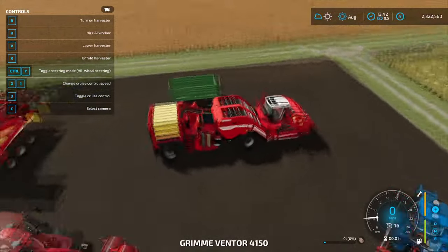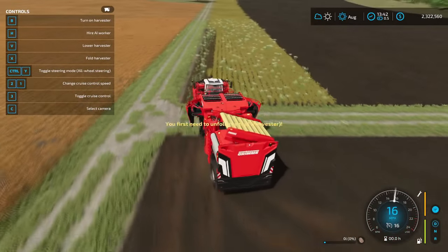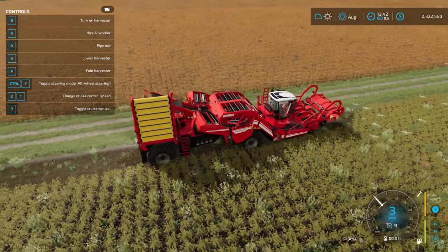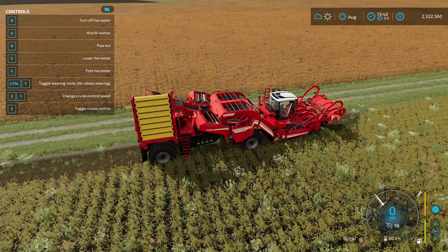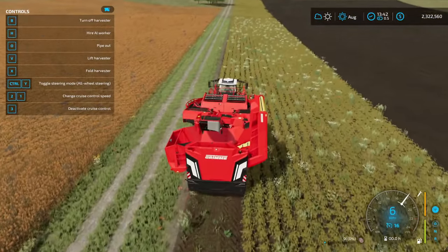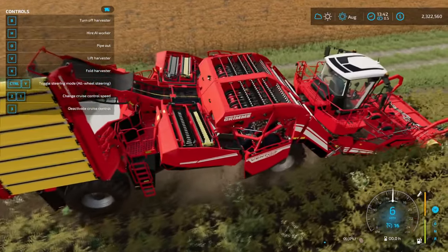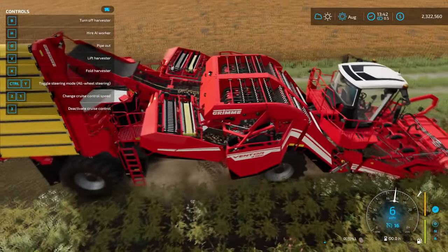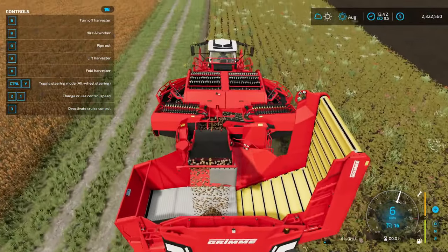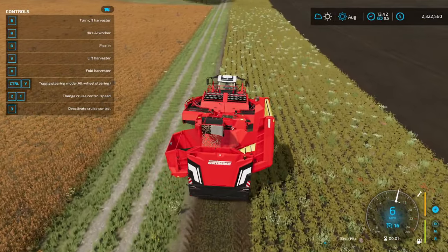Now that we've done that, let me decouple and let's look at the actual vehicle harvester. This one just does everything. We'll unfold it, lower the header, and just drive. We'll start to see potatoes coming up the conveyor belts and then they'll start to store in the harvester. When we're ready we can pipe out.